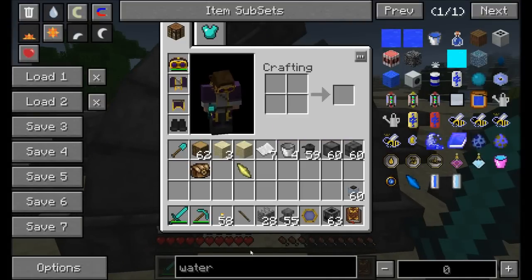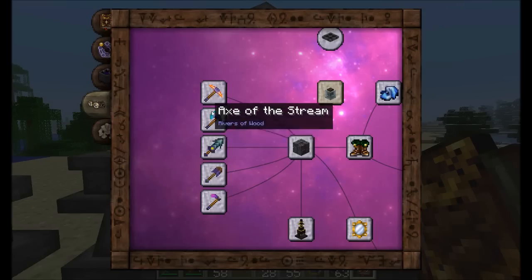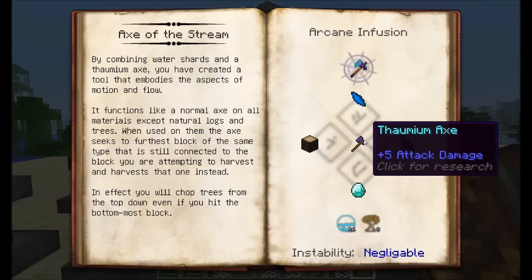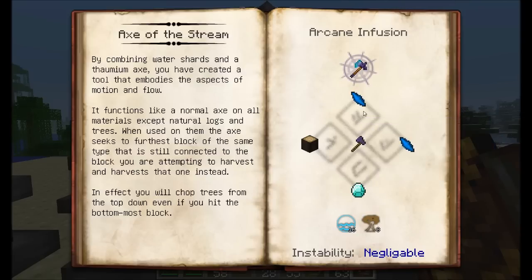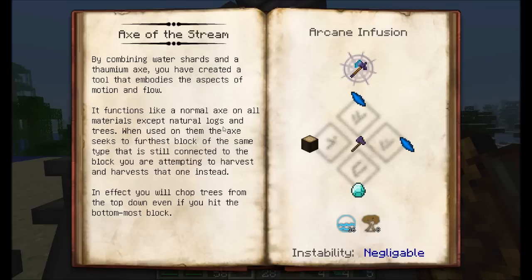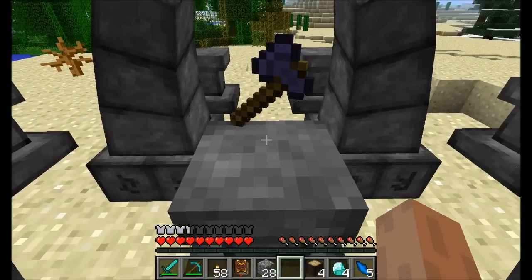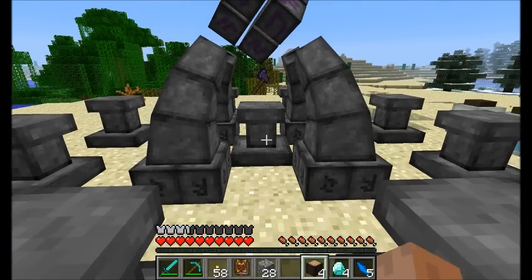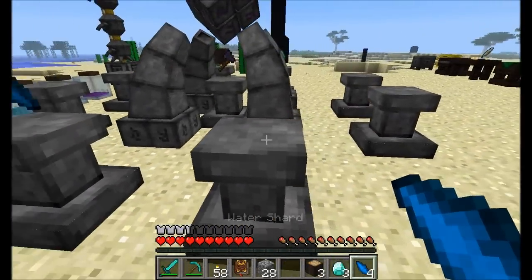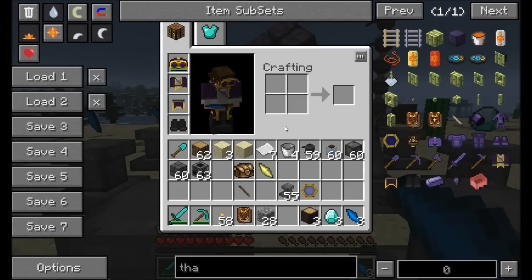In order to infuse your items, you're going to have to get every item you need. Here's a recommendation: get a couple extra and bring them with you because bad things can sometimes happen and you might lose an item before it gets infused. The item in the center is what goes on the center pedestal. We're going to need some diamonds, some water shards, and some greatwood logs. Referencing our Thaumonomicon, we need one diamond, one greatwood log, and two water shards. The Thaumium axe goes in the center — just right-click and it'll be placed on top of the pedestal.